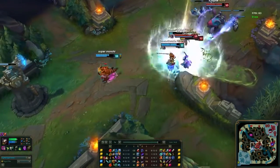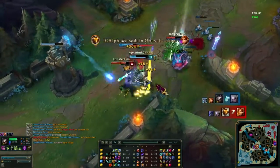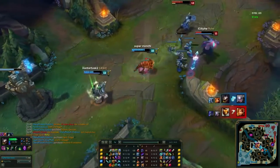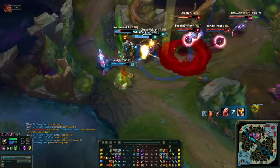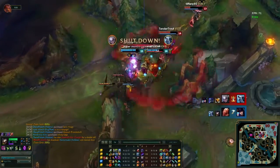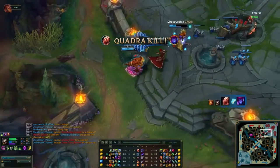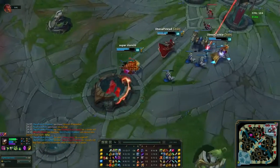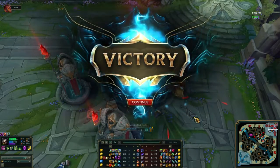After blue team picked up the inhib, the red team decided to chase the blue team all the way back. That's a two-man stun from Bard as Vladimir is shut down, and Leona goes down as well. Diana flashes for the kill. Super Monchi picks up the kill onto the Diana and still hasn't backed since they got the inhib. Bard gets caught out and goes down even though he ulted himself. That is a three-man ultimate from Vladimir doing a ton of damage - double kill, triple kill, and that is a quadra kill for Vladimir! Super Monchi has been carried pretty hard this game. They actually surrender, so Super Monchi and the blue team pick up the victory.